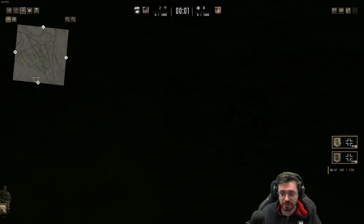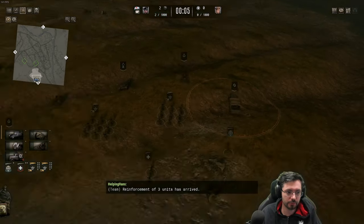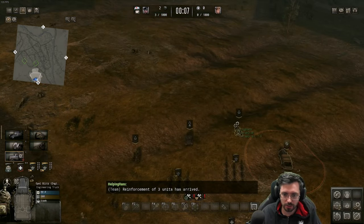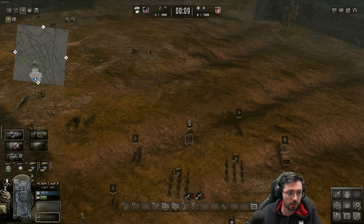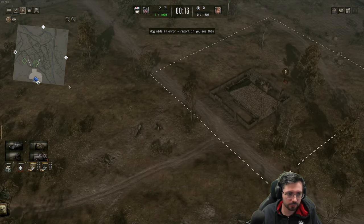Hey guys, Helpinghands here showcasing my second mission of my German conquest campaign playthrough. I'm using the mod Valor, which is bringing access to lots of other factions, so we're actually defending against the Americans in this one. It's a really difficult defence — I hope you like it, here we go.